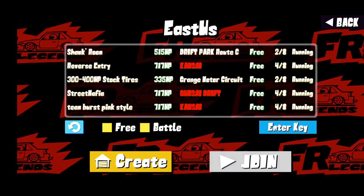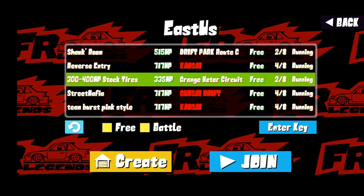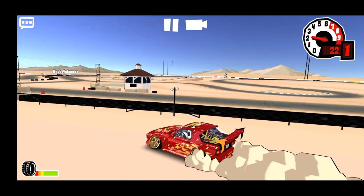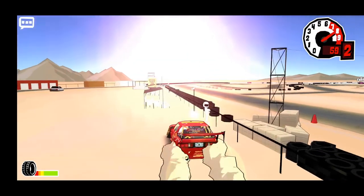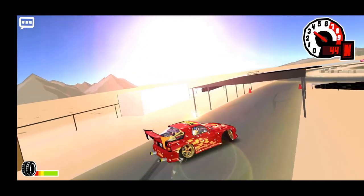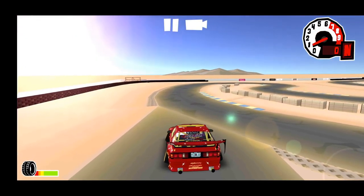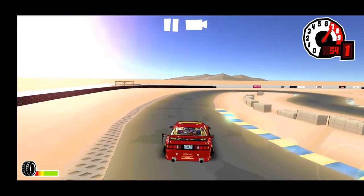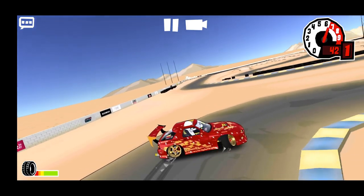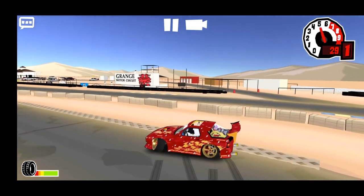There's a Grange circuit lobby going on right now, so we're gonna go to Grange — 300 to 400 horsepower, stock tires. We can hit up Grange in the FC and find our way to the track. If you guys are playing FR Legends, let me know down in the comments, because a lot of people have been asking me to get on FR Legends. We should probably take a rip out here to get activated with the track again.